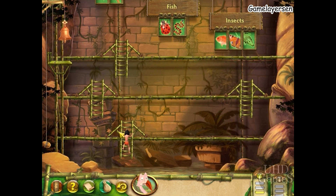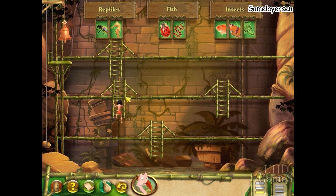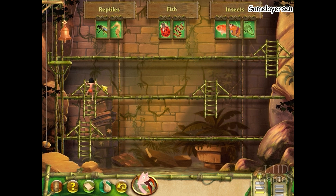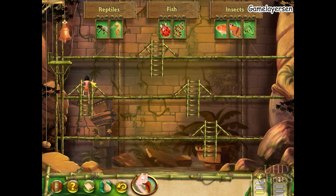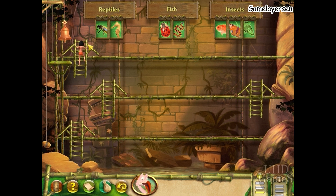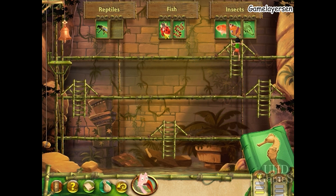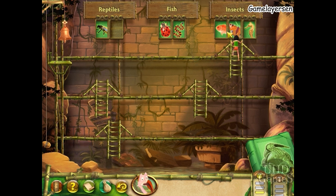Gentlemen, to your posts. Off we go. Sort these animals according to their group name: fish, insects, or reptiles. It's very simple, dear chap. Click on the ladders to jump from one to another. Click on the animal cards to move them. When all the cards are where they should be, click on the bell to validate. Select a card by clicking on it, then wait until the ladder brings you to where that card needs to be. When all the cards are in the right place, ring on the bell.